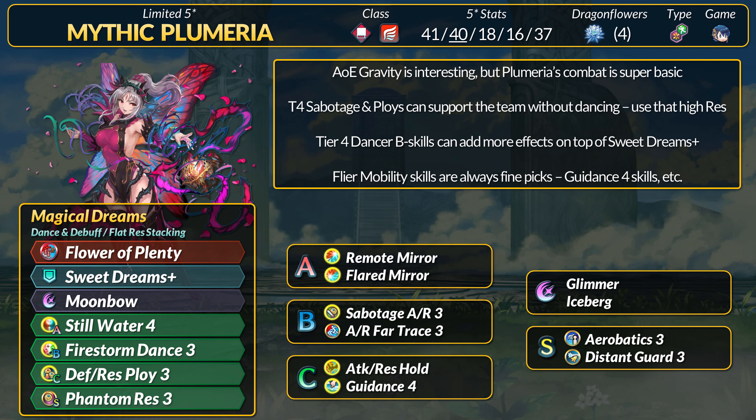There is also Freya to worry about. Stillwater is probably a must for this, and I would probably go for Phantom Res if you don't need any bonus attack. Since Sweet Dreams carries a lot of power, if you want to buff an ally even more, you can run the tier 4 dancer B skills — we got Firestorm Dance and Rock Slide Dance 3. If you want to use Prime 4, Sweet Dreams plus Rock Slide Dance would give 4 status effects, and that would include Dodge and Hexblade. As a flying dancer, Plumeria of course has all fly mobility skills to utilize — warping skills for herself like Aerobatics, or you can bring Guidance-force skills for team warps. If you want to stay in Flower of Plenty's buffing zone, Plumeria gets attack and res hold for free as part of her remix.